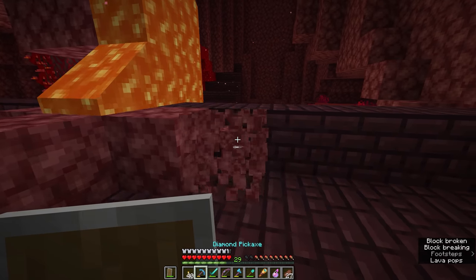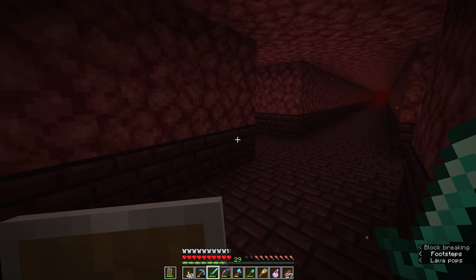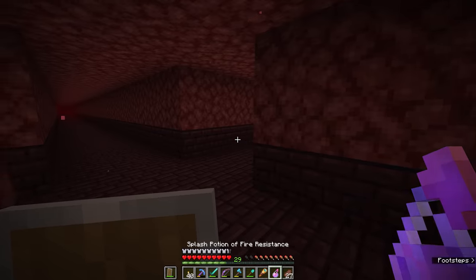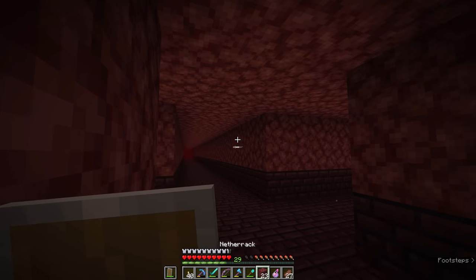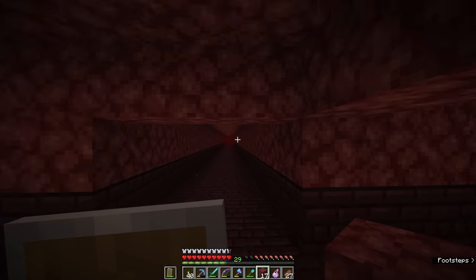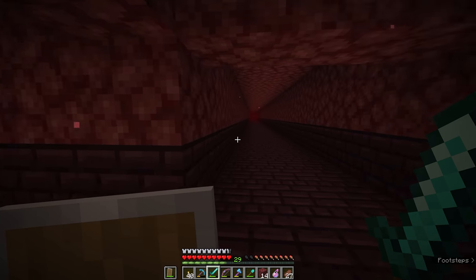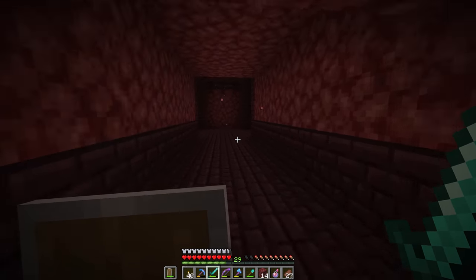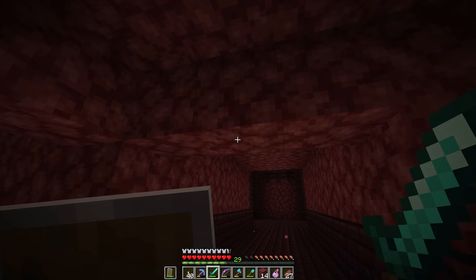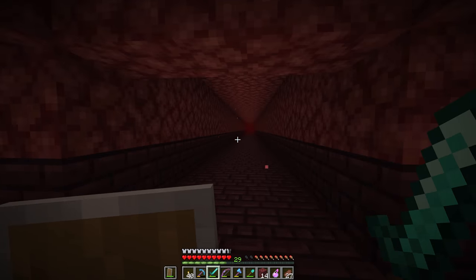Now that the lava has been dealt with, we're going to step a little further into this fortress. Fortresses are really easy to spot by the darkness of the nether brick all around us, and thankfully we haven't been ambushed yet. We're going to block off the top sections of these corridors two blocks up from the ground, leaving a two-block gap that the player can easily run under. This is because wither skeletons are three blocks tall and won't be able to duck under barriers placed at the third block.